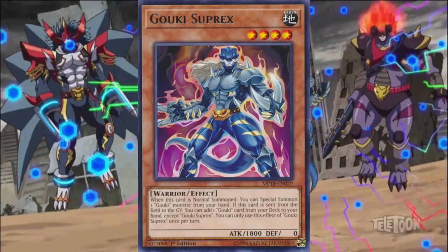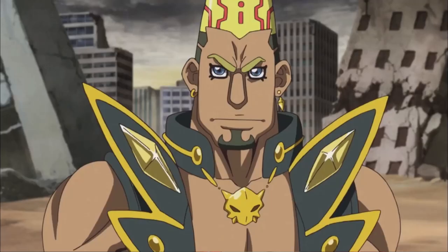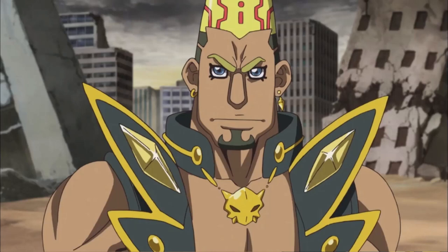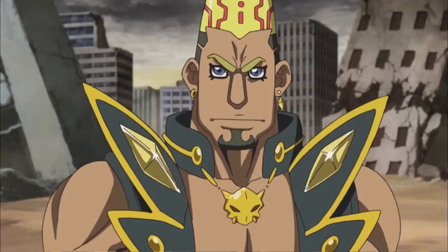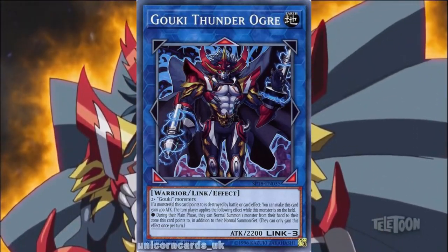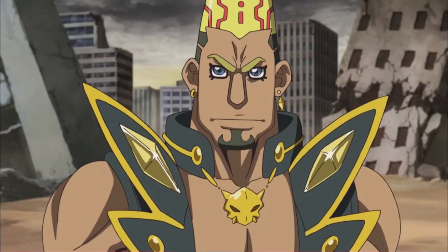I already have two and getting two more is no problem. First I summon Goki Suprex from my hand, then its special ability lets me summon Goki Rye Scorpio. I also summon Goki Headbat into defense mode by sending one Goki from my hand to the graveyard, and Headbat's special ability gives Thunder Ogre 800 extra attack points until end of turn. Time to mash my circuit! I send Goki Suprex, Rye Scorpio, and Headbat in the link arrows. I link summon Link 3, Goki the Great Ogres!